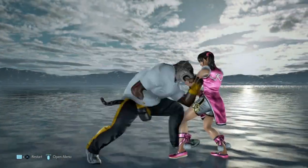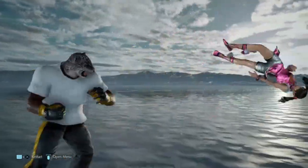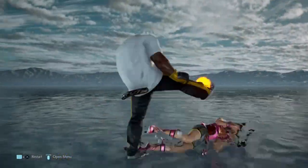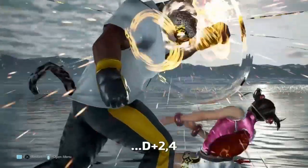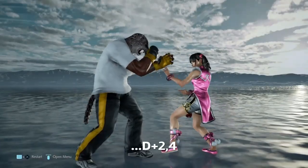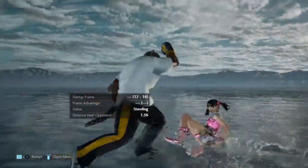Just like the first version, this setup does have its weaknesses. People can stay down to avoid the mix-up. What we do have though is a small cover — with D2 we can add on the extension. This clips people on the floor and beats out wake-up kicks. The danger though is that it's minus 14, so you are taking a bit of a risk.